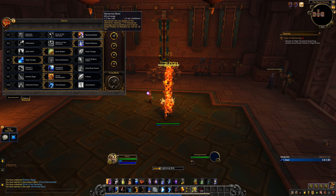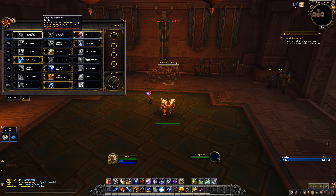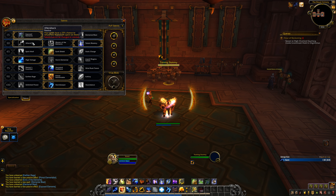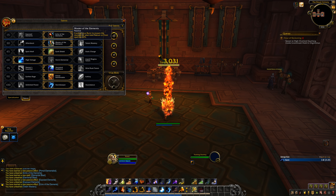Elemental Blast is here against Echo of the Elements — it just feels like an awful choice, forced between an ability that fixes your gameplay and another that adds spice. Exposed Elements is new: Earth Shock now increases the damage of your next Lightning Bolt on the target by doubling it. Aftershock was changed to refund all Maelstrom costs of affected abilities, but feels clunkier than the Legion version and can lead to weird overcapping moments. Master of the Elements makes your Lava Burst grant a buff to increase your next nature or frost spell by 20%, but makes using two Lava Bursts in a row something you never want to do.